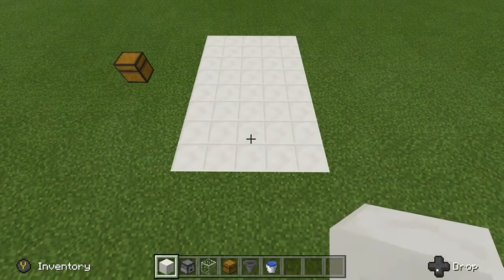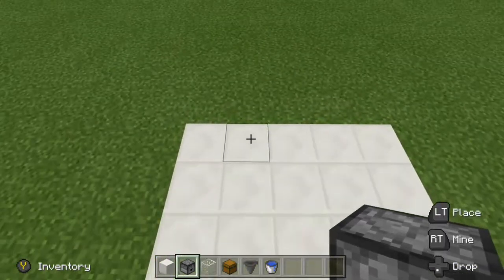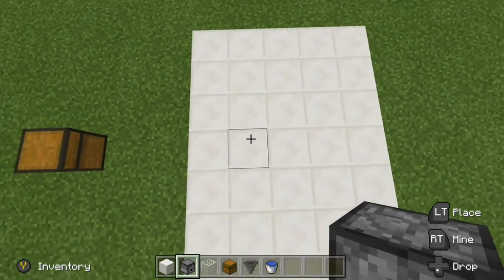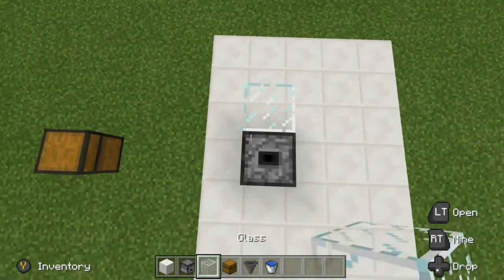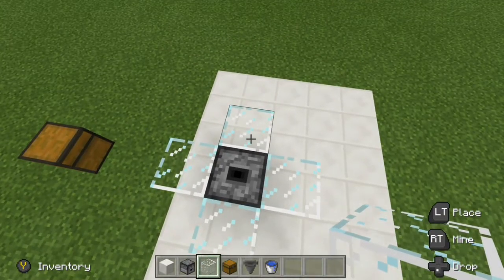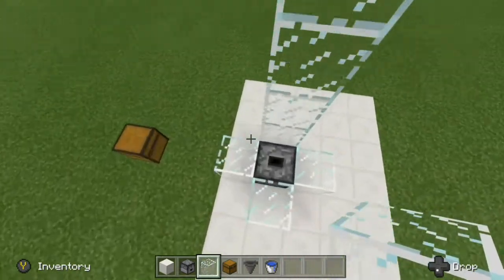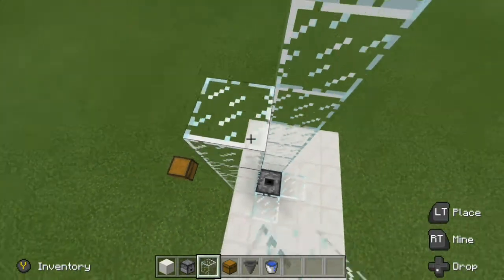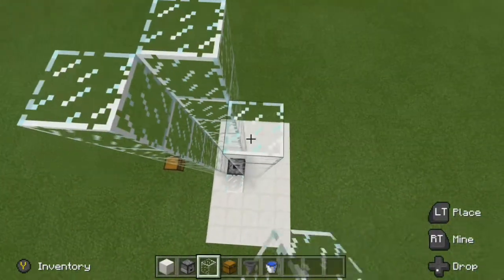To start things off, we want to build our item elevator. We come one block from the center and four blocks from the back — one, two, three, four. Right here, go ahead and place your dropper facing up. Now grab your glass and place glass on each side. For this example I'm going to come up eight blocks. And if you have a mine shaft, all you need to do is dig straight down to the floor you're mining on and place your item elevator starting there.